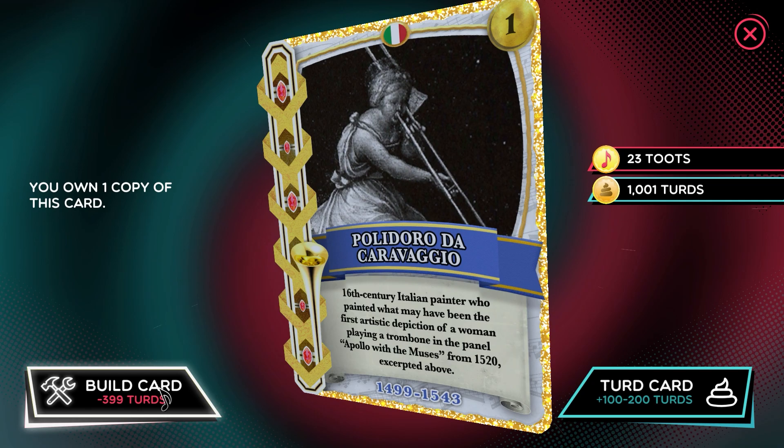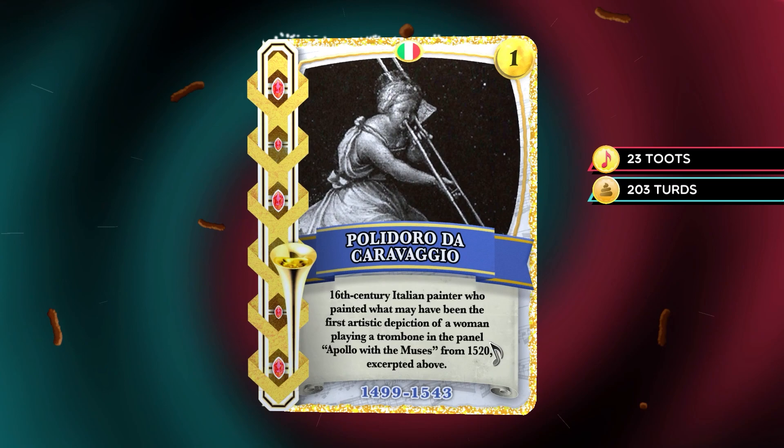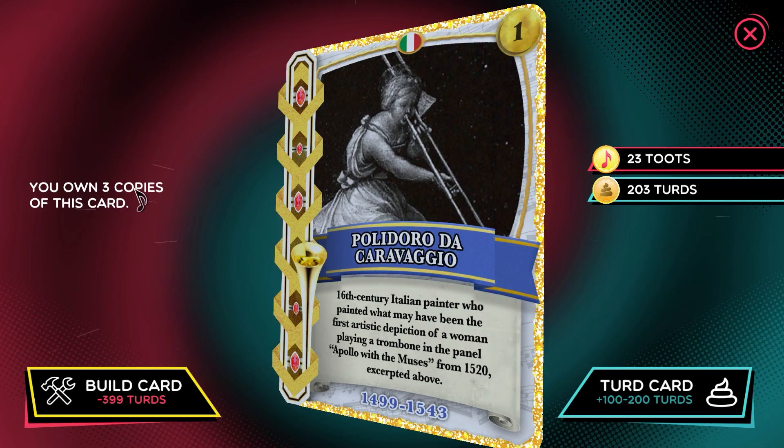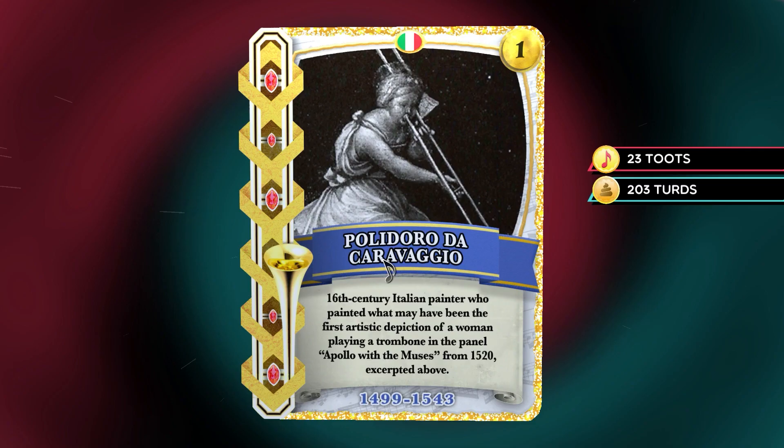But what's that? That's right, we only made it for 399. And we now have 1,001 turds, so we can build two copies. And there we go, as you can see — we now own three copies of this card and have 203 turds. We did have 1,001 before we made these two copies.